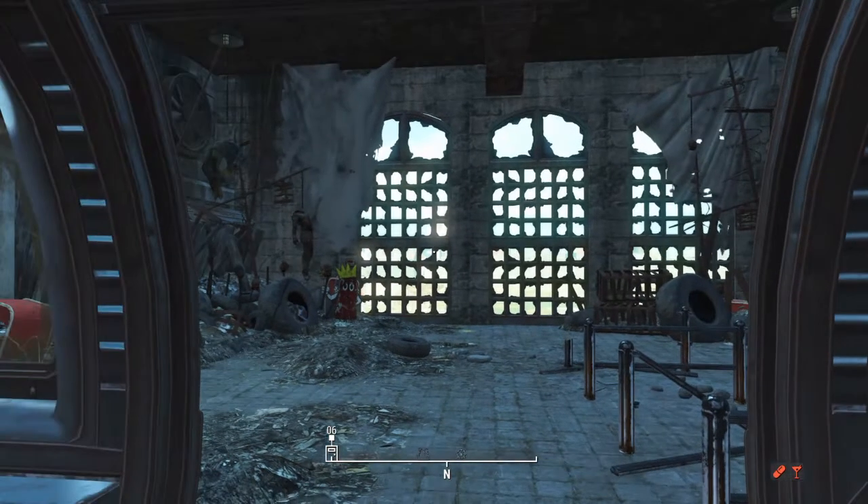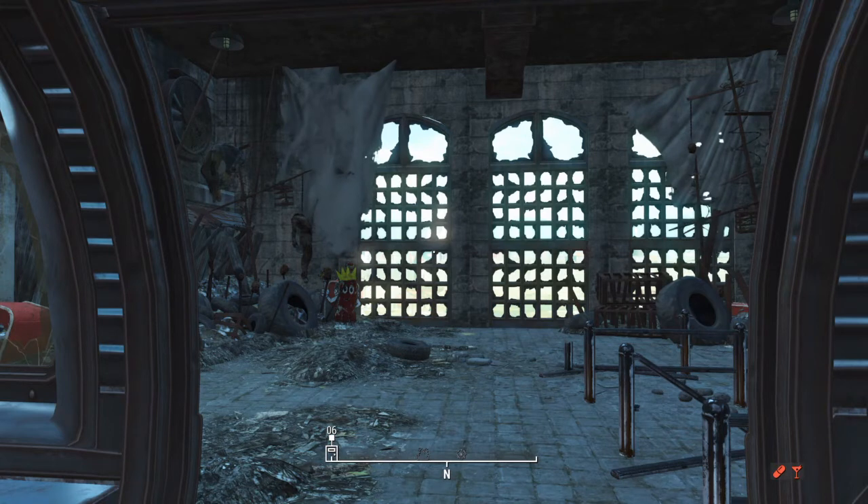Hi everyone, Rage Kitten here playing Fallout 4 on the PlayStation 4. If you're watching this, it's because you've encountered the same bug that I did, which is upon receiving the quest 'Taken for a Ride' and needing to make your way through Red Eye's gauntlet, the security door won't open for you. I'm going to show you a method to get around this bug and make our way back into the gauntlet.